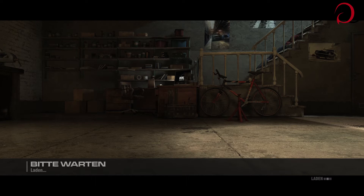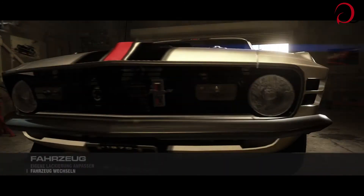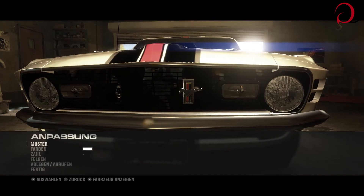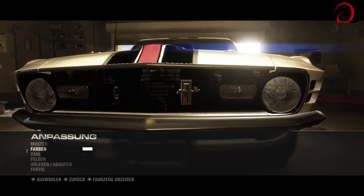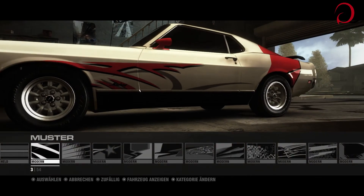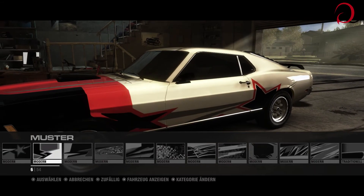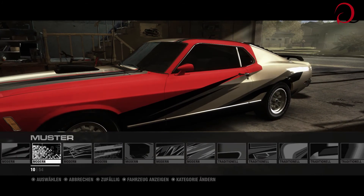Aber mal zurück zum Spiel - ich denke, wir bleiben zuerst mal bei dem Wagen, außer wir brauchen für irgendein Rennen halt was Spezielles. Dann machen wir mal Lackierung anpassen. Anscheinend kann man hier farbenmäßig wie bei Teil 1 halt viel verändern, aber anscheinend nicht den Motor verstärken - die Autos selbst bleiben. Da haben wir zuerst Muster. Hier moderne Tribals - zu wenig, zu viel, das sieht so digitalmäßig aus.